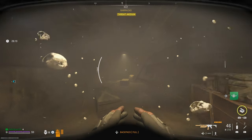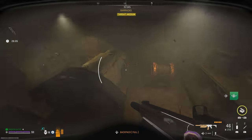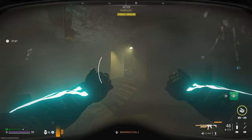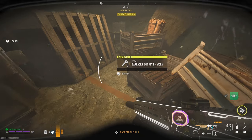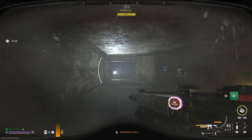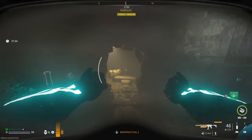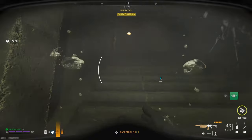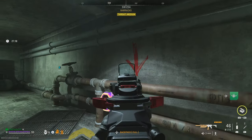You want to look in all the places - my first point is around here because I normally find it a lot of times around this area. Either around here or if you swim over, sometimes it's in this other area. Go into the crack in the wall - have a look along here, there it is! That's the two keys we need. Go through this little crack in the wall. Also look behind the door and in the other sections - look for that blue glow. It is a guaranteed spawn here, you will get the two keys.